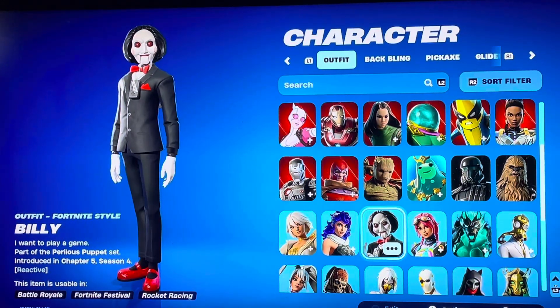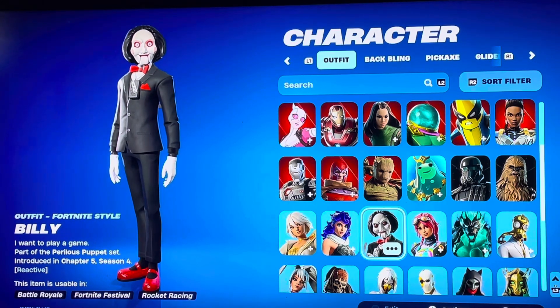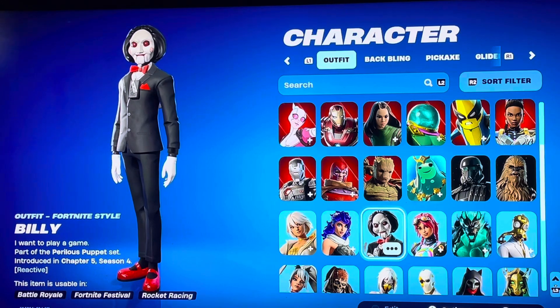This is the recent collab that came out this season — I ended up buying it and I uploaded a video on it, so if you guys want to see me review the bundle, that video is up. Billy the Puppet is a really iconic character from the Saw films, definitely a clean looking skin. I had a lot of fun playing with Billy and he's definitely one of my favorite characters I've gotten. I'm going to give him a solid 10 out of 10.